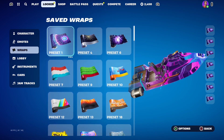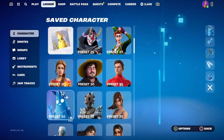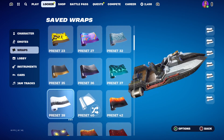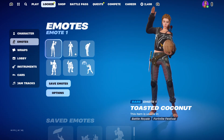None of those wraps I'd use on Haven, who is fifth down. Let's see what wrap is fifth down — one, two, three, four, five. This wrap — why would I use this wrap on this skin? It would look awful on her.